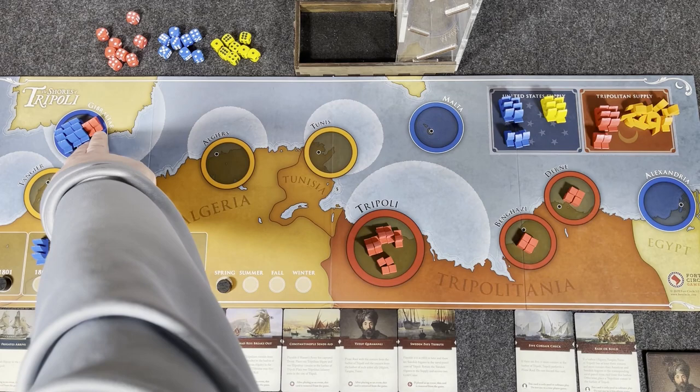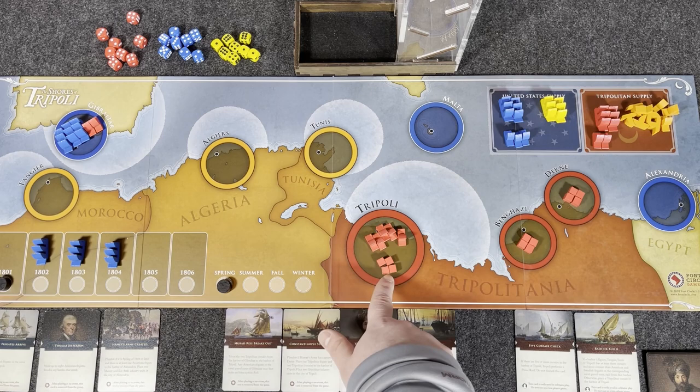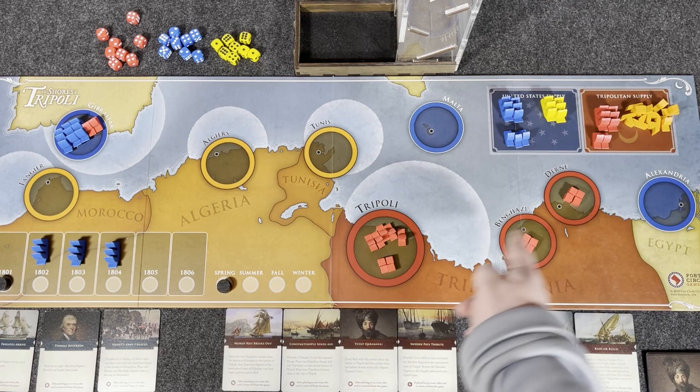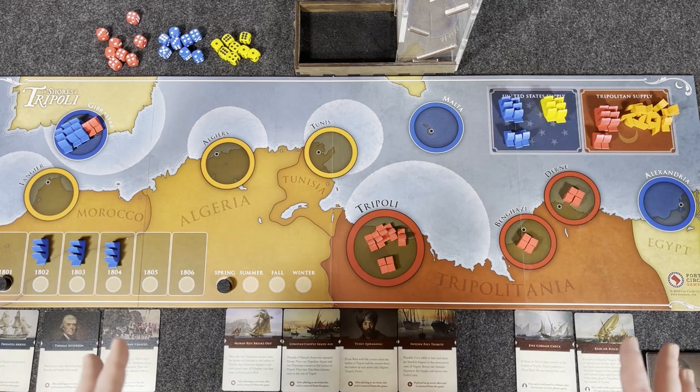The T-Bot has a couple of Corsairs in Gibraltar — you can't fight in that harbor, it's considered neutral. They have a bunch of Corsairs in Tripoli. The little cubes represent ground forces. When your armies start in Alexandria and march through Dern, Benghazi, and Tripoli, they conduct ground combat. It's fairly simple. All right, we have a game set up — let's dive in.